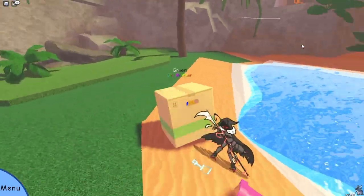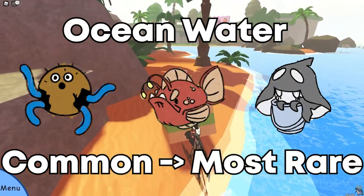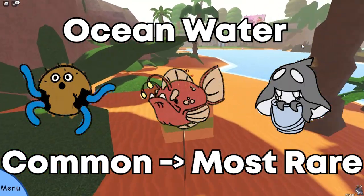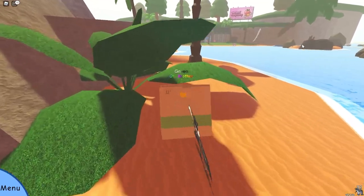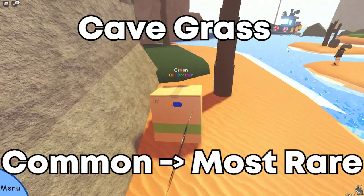In the ocean you can get Coco Squid, Angler, and Suichi. I'm butchering these names so hard, but that is also listed from common to most rare.